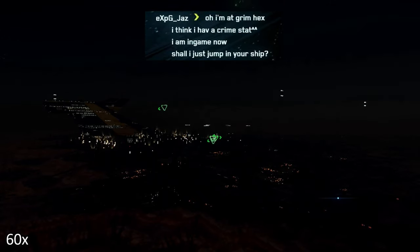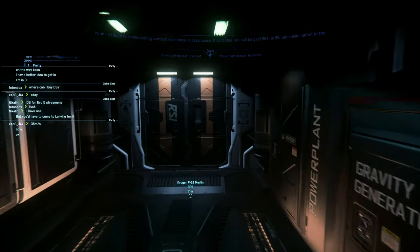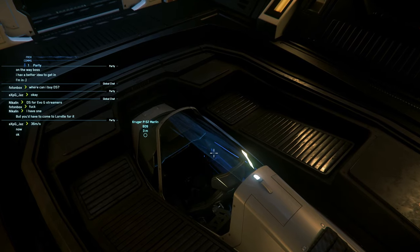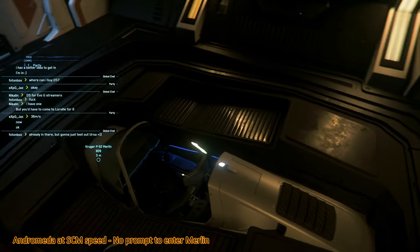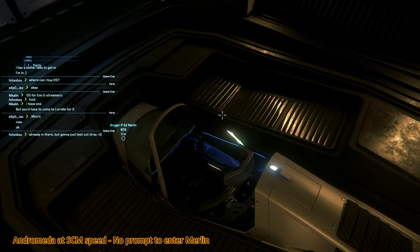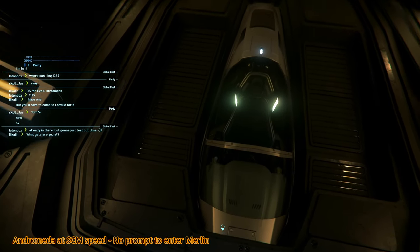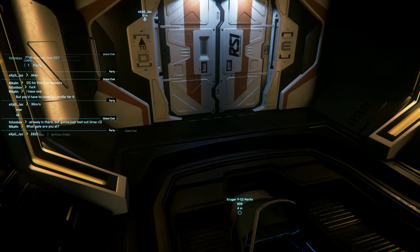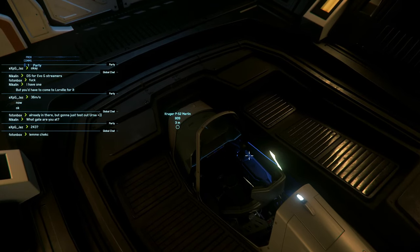Undocking and docking with a moving Andromeda. Let me know when you are at full SCM speed, and then I will try to undock my Merlin. Well, this is exactly the problem people have written about — you don't get a prompt. There is no prompt. We have the first problem: no prompt. Can you please stop? Maybe undocking works, but you cannot enter the Merlin — there is no prompt.